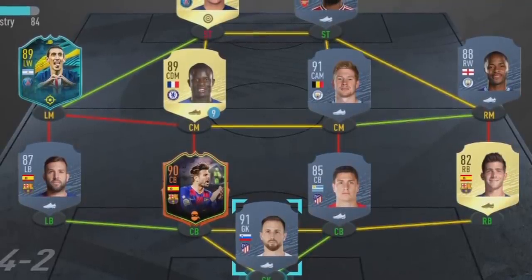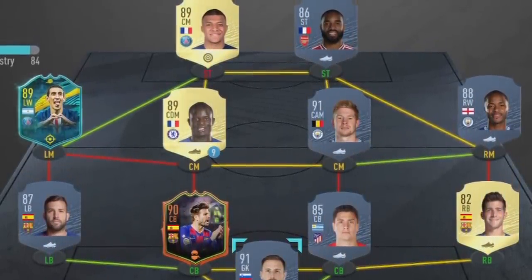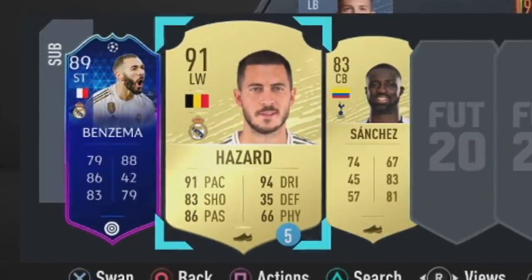I think we'll stick to the 4-4-2. Starting eleven: in goal Oblak, right back Sergi Roberto, right center back Jimenez, left center back Piqué, left back Alba, left mid Di Maria, left center mid Kanté, right center mid De Bruyne, right mid Sterling, left striker Mbappé, right striker Lacazette. Three subs: UCL Karim Benzema, Eden Hazard, and Davinson Sanchez as center back cover. Let's go ahead and buy this team and get into a FUT Champions game.